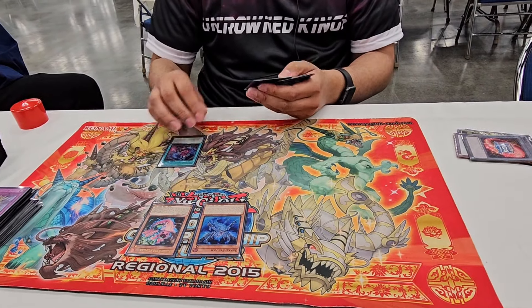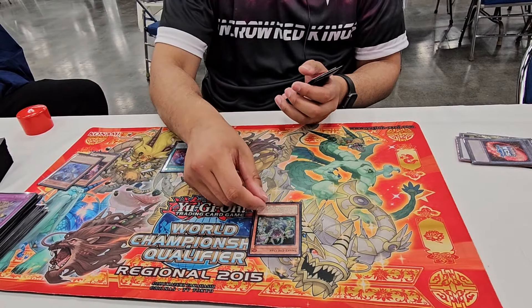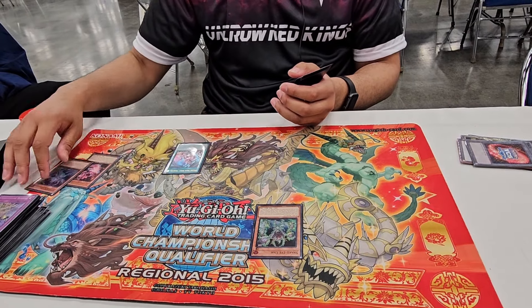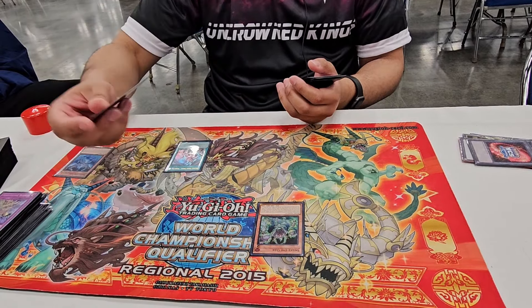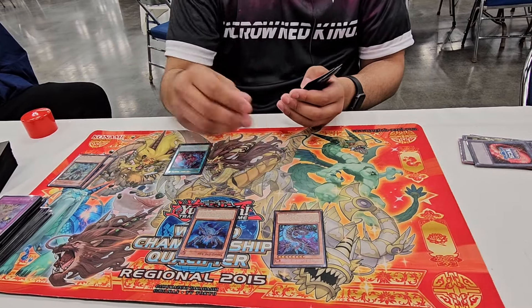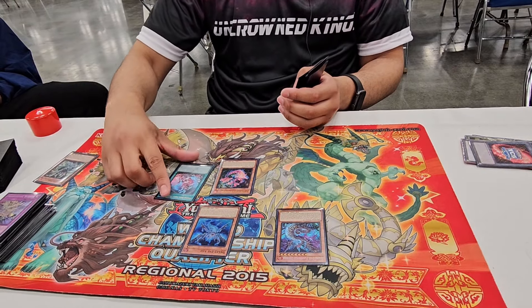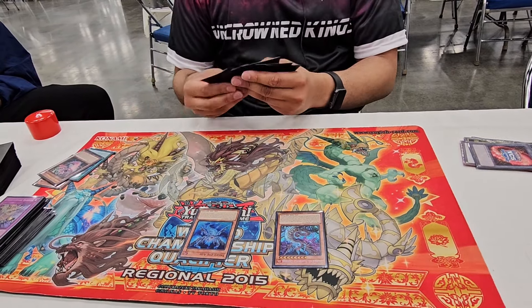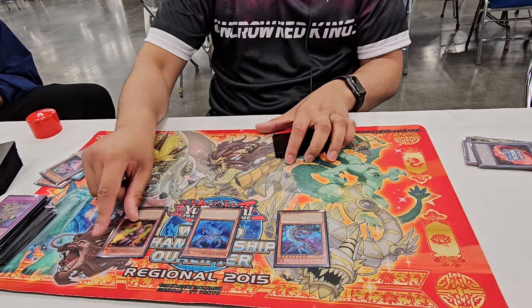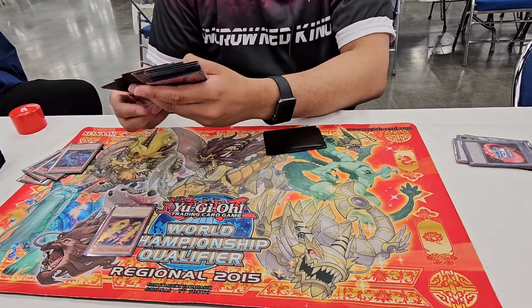Then you're gonna activate Ash Effect - send these two to summon Oak. Then you're gonna go Oak Chainlink 1, Poplar Chainlink 2, dodge Bell. Do this, send these two, Flamberge, Flamberge Effect, place any of these two here. Activate OSS, send this off, and then you're going to summon Mole. Then link these two off to go ahead and summon Heda. And this is when your opponent looks at you confused - why are you summoning Heda?